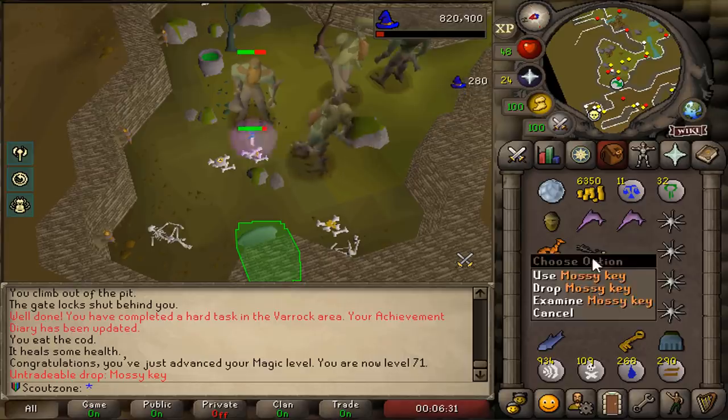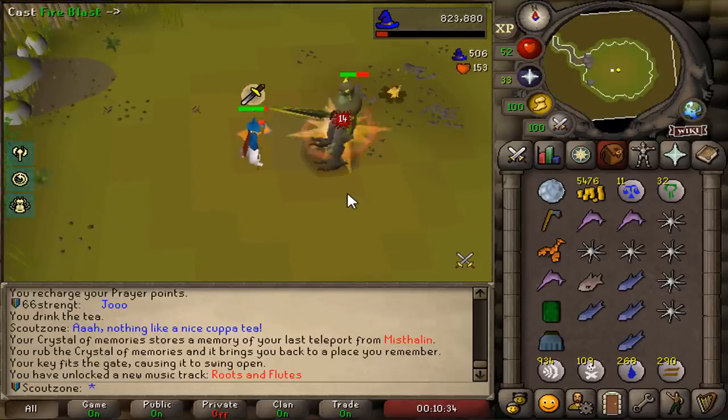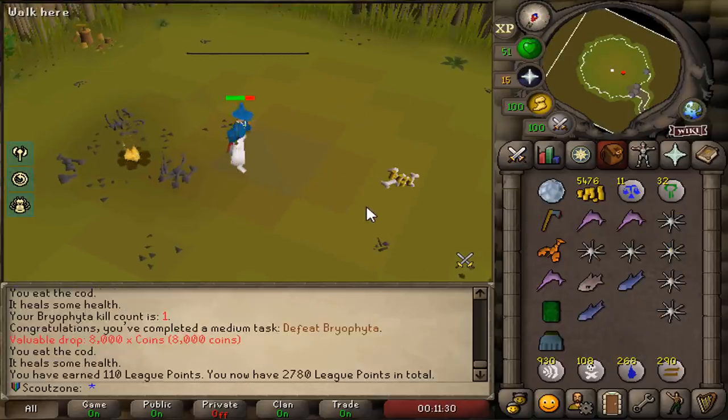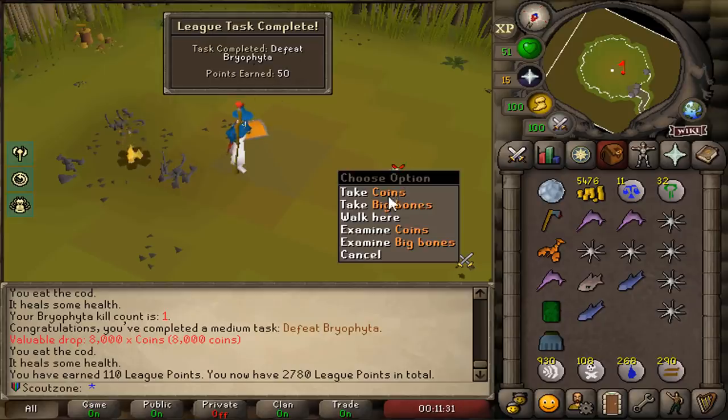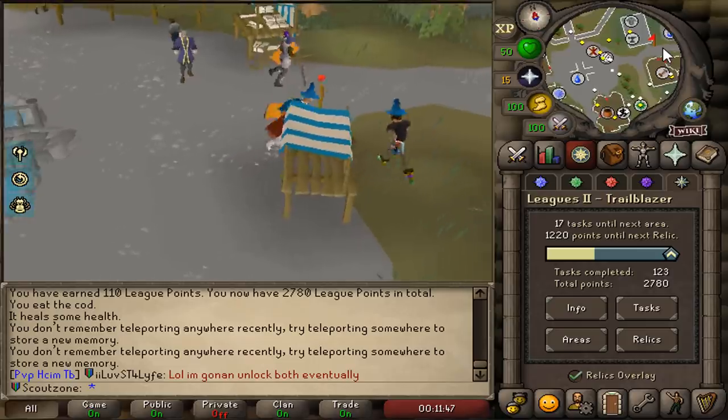The master key - let's get out of here. We're going to do the master key boss as well. This is overpowered. Another 50 points. 17 tasks left and then we got the wilderness unlocked.